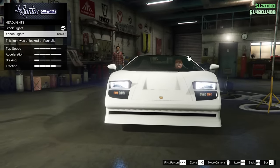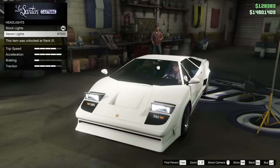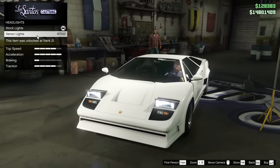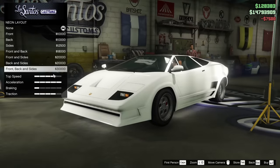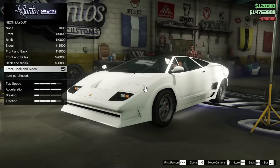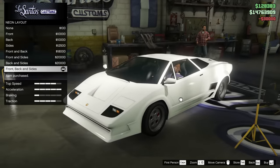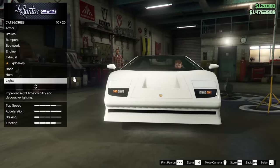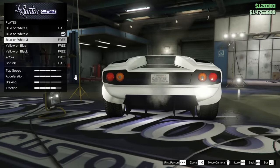Xenon for the lights doesn't really change much — they stay like the same color, maybe ever so slightly different, but we'll go xenon. I'm also going to put the neon on, because God knows this car needs a bit of help in the handling department. That'll lower the center of gravity ever so slightly and hopefully make it just a little bit better.